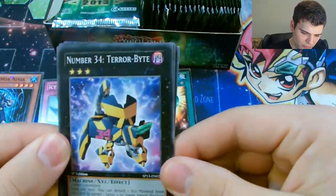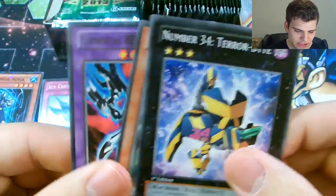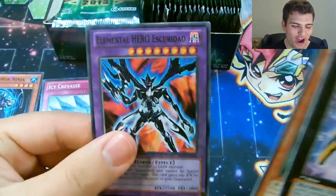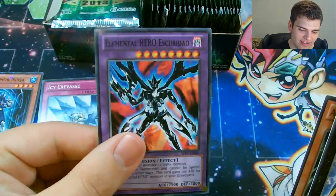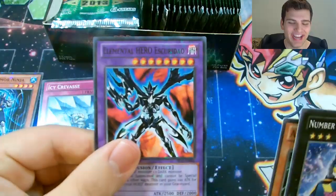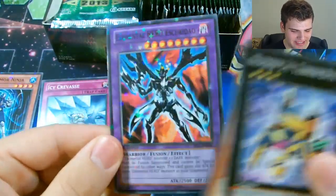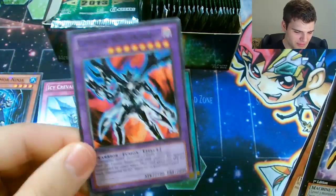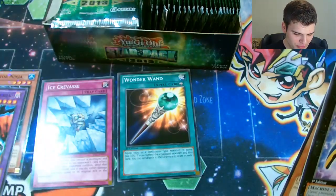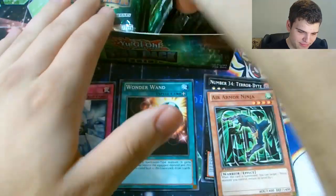We have Number 34 Terabyte, Air Armor Ninja and oh baby there he is! A Star Foil Elemental Hero Esquirito! Wow, second pack. Well that's what I was hoping to get. So there's one Esquirito and it's Star Foil. I heard you're not even guaranteed to get him Star Foil per box, but maybe you are. Hopefully I get two more of him - that's my goal.